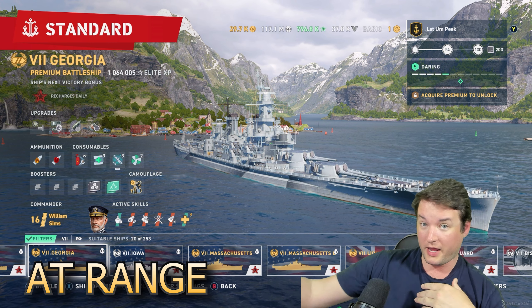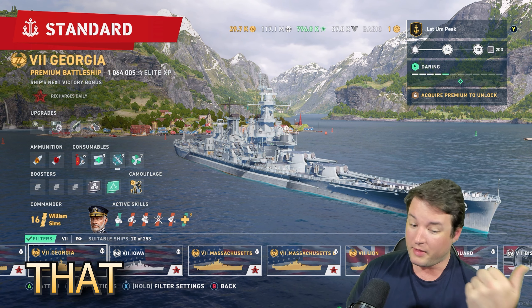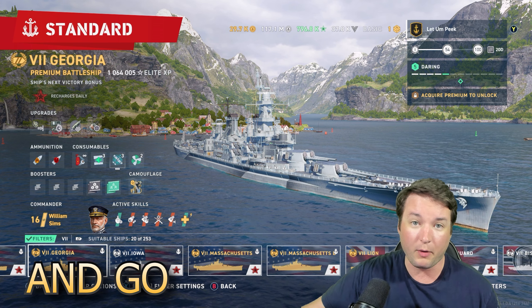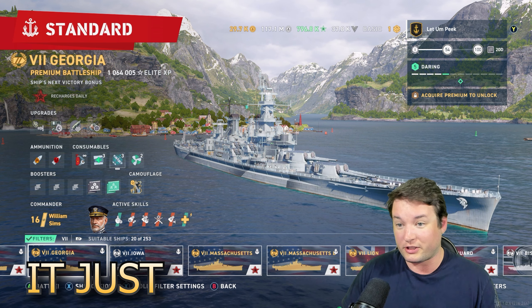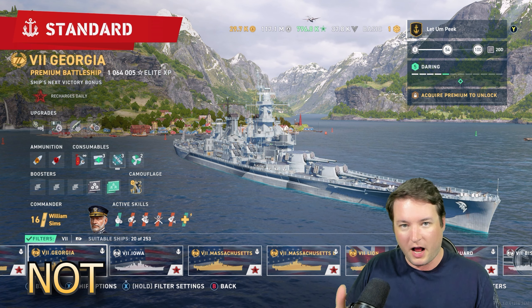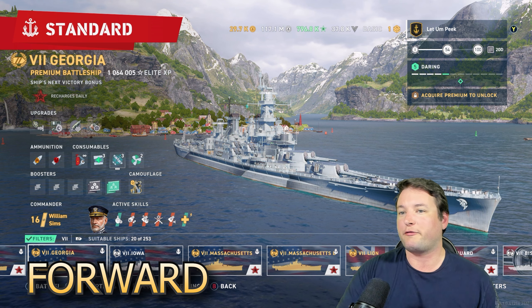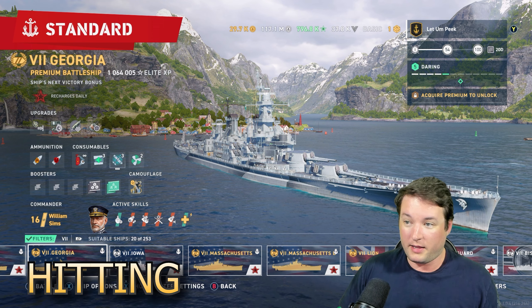Simple fact: if you are at range and you keep going full forward and hitting the brakes every time, number one, that guy might pick up on it. Number two, you're going to drive yourself out of the range you need to be and then you're not going to be able to shoot them. Then you're going to have to turn and go bow in, or back up angled. If you're stationary and someone shoots at you, auto-aim says you're not moving. They put it right there at the base of the superstructure, they fire, and you can't drive forward because you'd be out of range - or you dodge it by hitting the gas pedal.